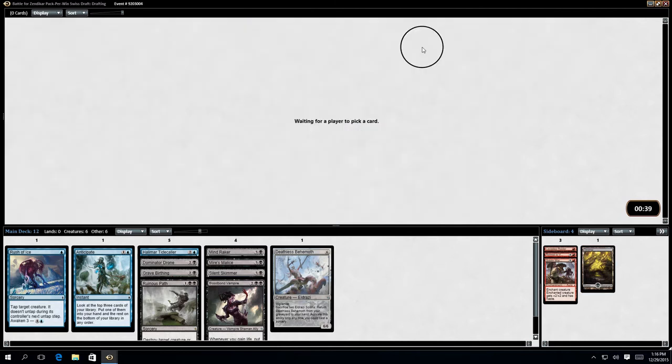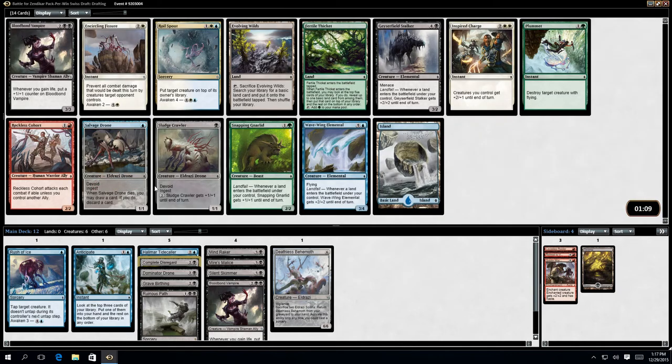What I was saying about Green — people who know what they're talking about say it's very bad, and at this point that theory is fairly common. In the first pack there wasn't any real Green I would have wanted to play anyway. I believe one of the few good Green decks is the Green-White Allies deck, but that requires lots of tokens and specifically a number of specific cards.